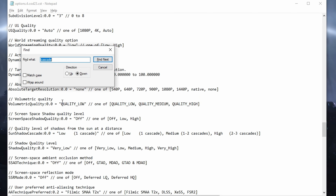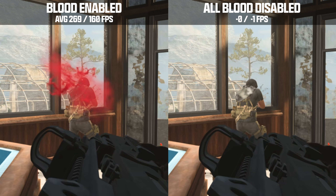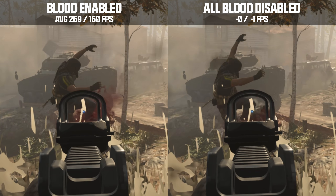The next setting greatly improves visibility: almost completely removing blood effects. Look for show_blood and set it to false, and set the blood_limit setting to true. There is no measurable performance impact from this change. However, as shown in the comparison, the blood cloud emitted when shooting enemies is basically removed — making it easier to see what you're shooting at, especially if a blood puff would otherwise obscure a live player behind a body.